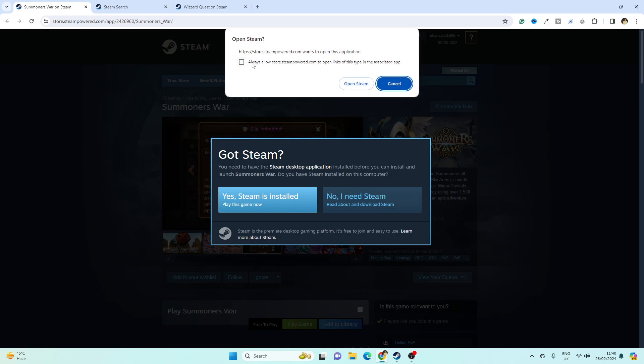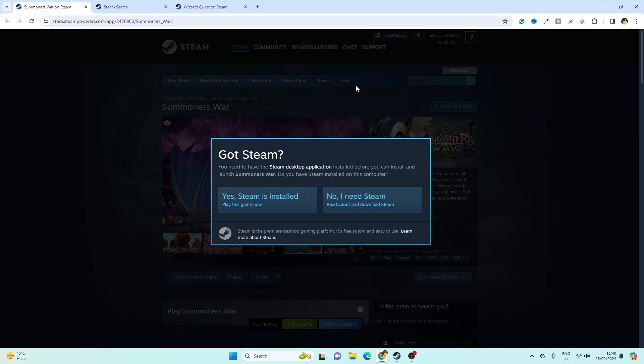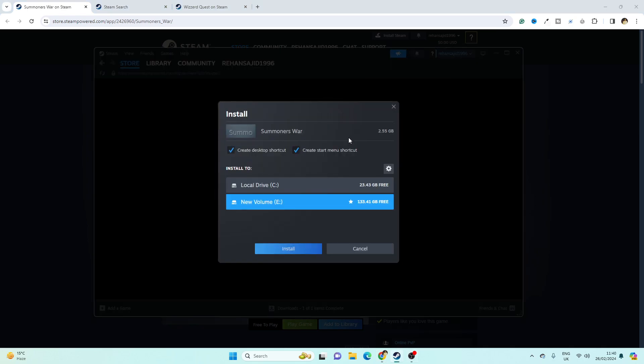Here you will see that it wants you to open Steam, so simply click here. Then click on here — now it asks you where you want to install the game.